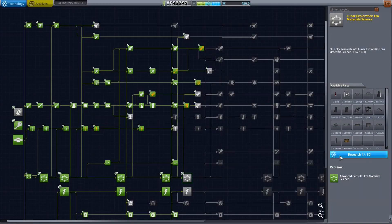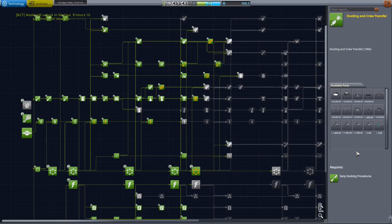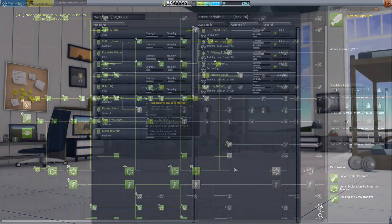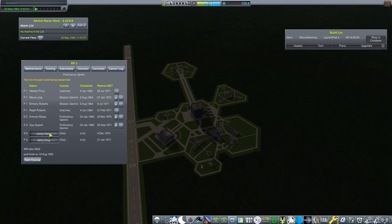At this time I did feel it was necessary to upgrade some of our research and R&D. I got new material science and advances in docking as well as mature capsules. I then hired new astronauts.